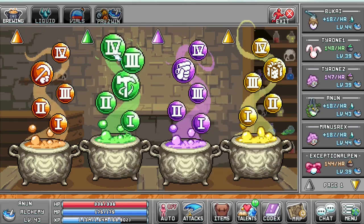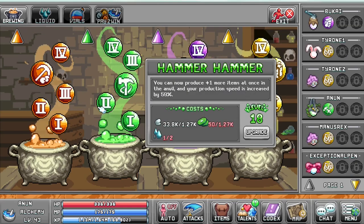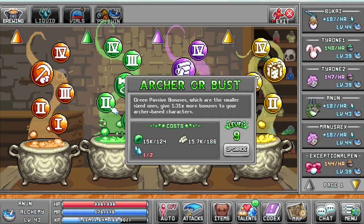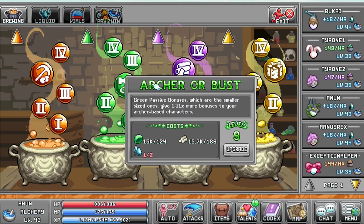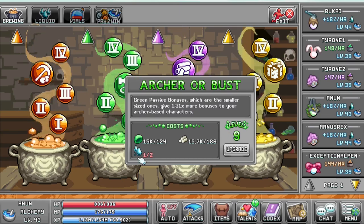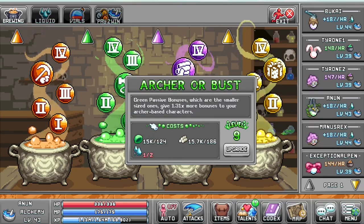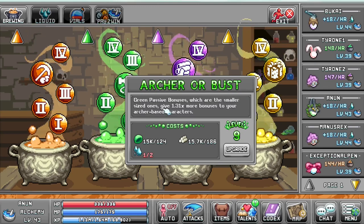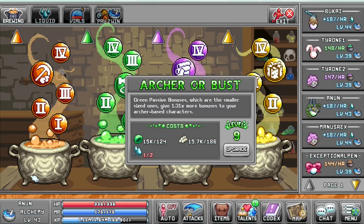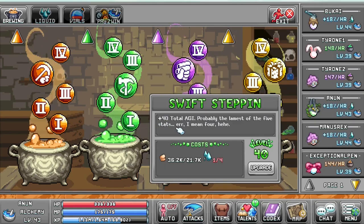The other ones that you want to be investing in is your Archer or Bust. I don't have this very high leveled up at all — I should be investing more water into it, I just haven't been. Level up this a lot more, considering it gives 1.31 times more of your bonuses per your Archer-based characters. Since a catcher is an Archer, it's a very useful skill.